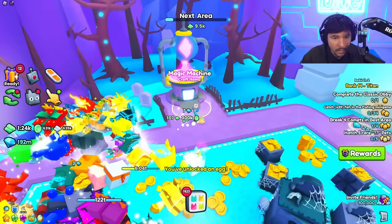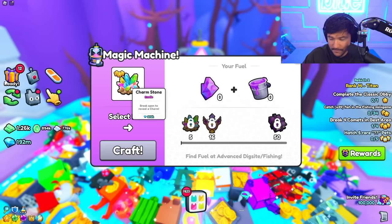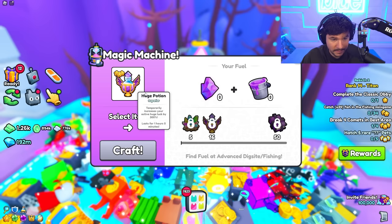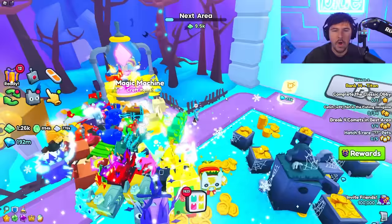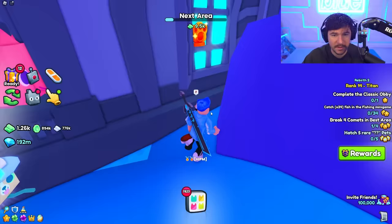Okay this is a new thing - the Magic Machine! Find fuel at the advanced dig site or fishing, use materials, and then you can craft rare items. For example, one is a Charm Stone - break it open to reveal a charm. There's a Huge Potion that temporarily increases your active huge look by 300. And this Magic Orb spawns an orb companion that fires at nearby breakables - that sounds amazing, I need all of those immediately.